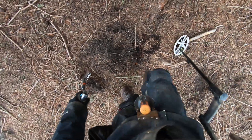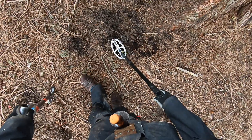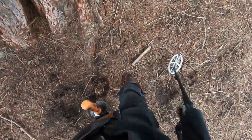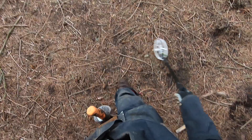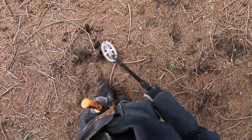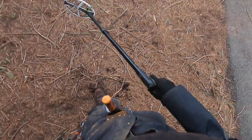I wonder why my other machines weren't picking this stuff up — it just baffles me. Why won't some machines pick up coins even if they're three inches deep? I know the Simplex is deep, the Anfibio is deep, the Equinox is deep, the Deus is deep — but why is the Deus picking up all these coins and relics I've been missing? I've taken the Deus to many places where I've used my other detectors, and it's amazing — I'm actually getting more out of the ground with this machine even in spots I beat up with my other machines.